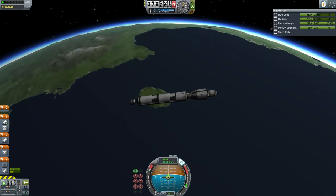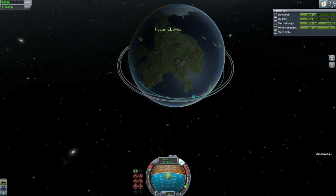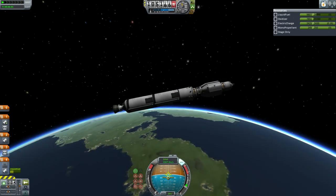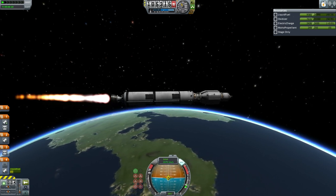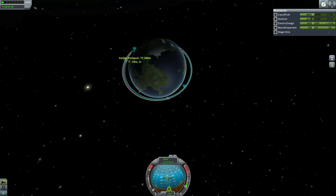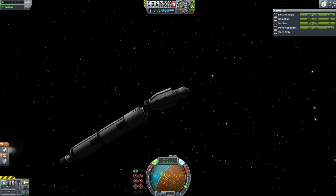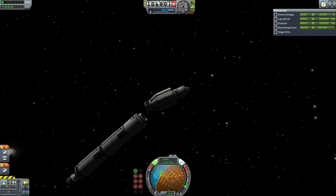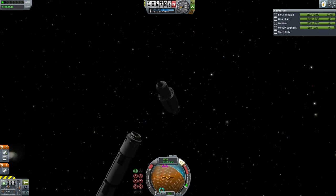Engine cutout as the vehicle reached the desired apoapsis — lots of fuel remaining in the external tank unfortunately, as the payload is much less than the 100-ton capacity. At apoapsis there is a relight, with some wiggling but it appears stable. After burning to orbit, mission control decided to decrease the orbit and bring the periapsis back down so that the external tank and Rhino engine would re-enter safely, with the payload using its Poodle engine to boost to a full orbit. This meant there was even less fuel in the transfer stage than intended.